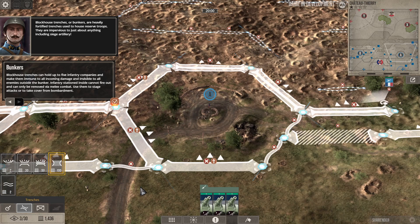Blockhouse trenches, or bunkers, are heavily fortified trenches used to house reserve troops — they're impervious to just about anything, including siege artillery. Blockhouse trenches can hold up to five infantry companies and make them immune to all incoming damage and invisible to the enemy outside the bunker. Infantry stationed inside cannot fire out and can only be removed via melee combat. Use them to stage attacks or to take cover.